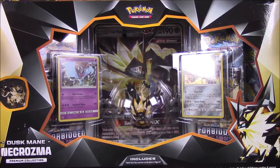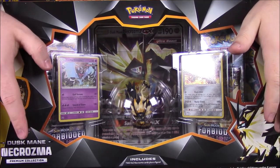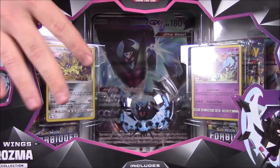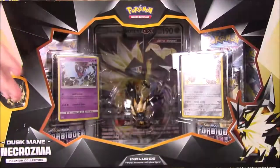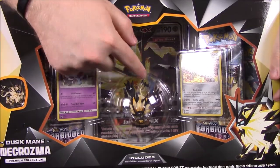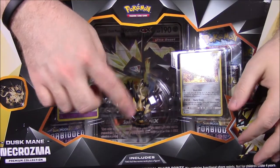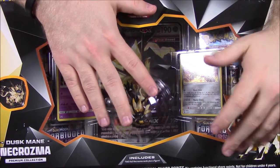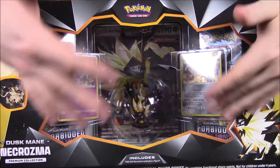What's up guys, Snurcho here back again with another Pokemon card opening. We have these brand new boxes — this one being the Duskmane Necrozma Premium Collection. We also have the Dawn Wings Necrozma Premium Collection, but we'll be opening that one next week. So we're just doing one a week. We'll do the Duskmane one, which comes with Solgaleo with Necrozma's body parts on it — Duskmane Necrozma.